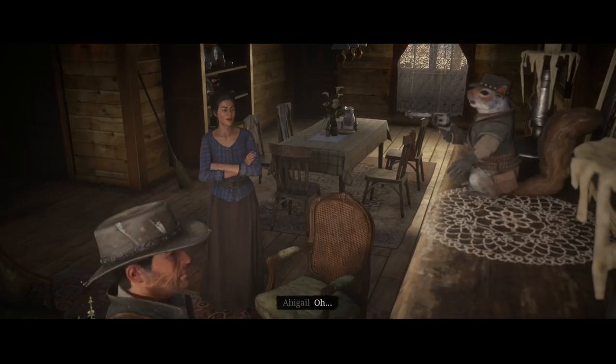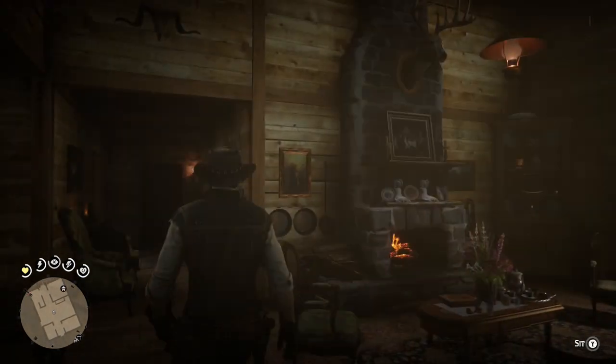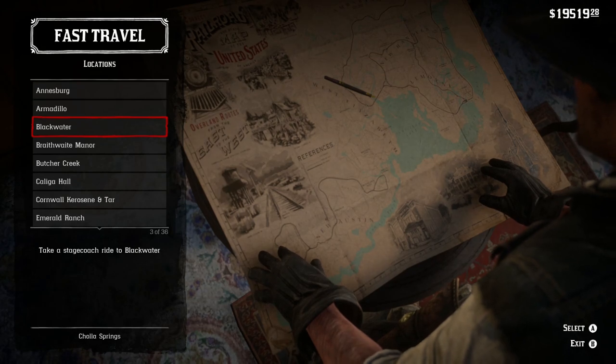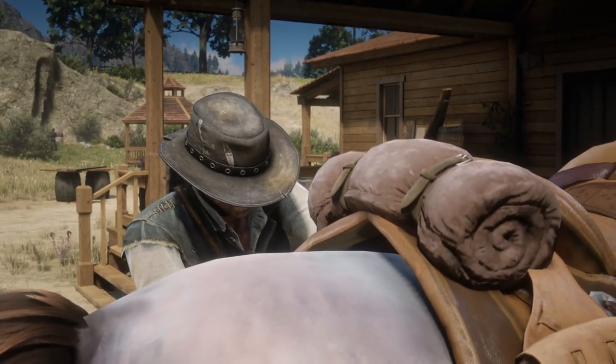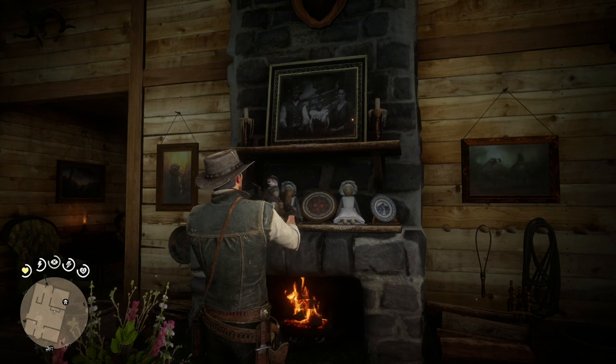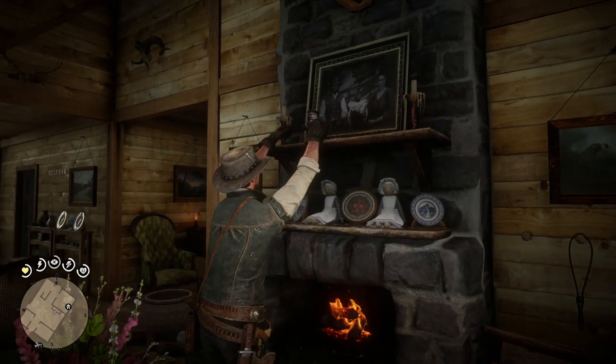When John is away from the ranch for about 24 hours, Abigail hides the statue which you have to find and put back on the mantle. I found it easiest to fast travel to Blackwater, rent a room, and sleep for the longest selectable time. Then head back to Beecher's Hope, find the statue, and put it back on the mantle. You have to do this a total of six times, and every time you have to make sure to put the statue back on the mantle.